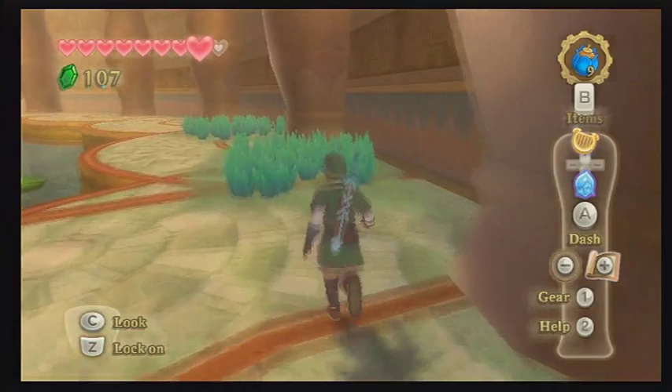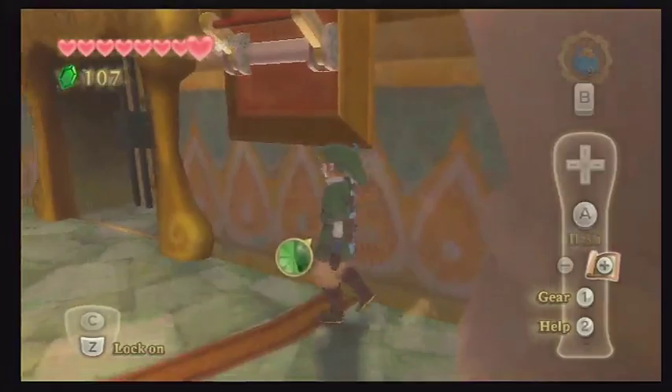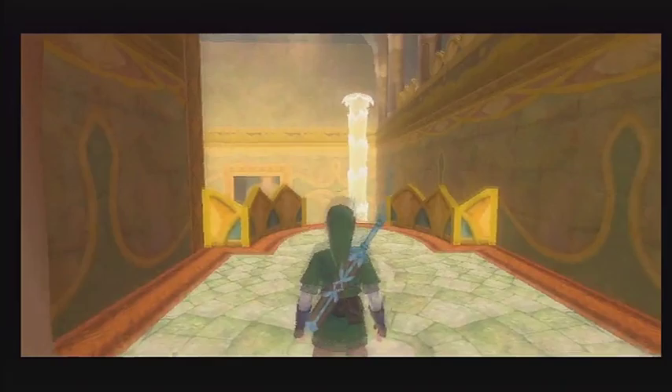Welcome back to the Legend of Zelda: Skyward Sword. We're here inside the Ancient Cistern — it's a water temple. I remember seeing this dungeon in a Nintendo trailer and I was really worried, like, oh man, water temple, this is gonna suck. But actually this is one of the best dungeons in the game. It's really straightforward but filled with a lot of cool new things and it's really creative.